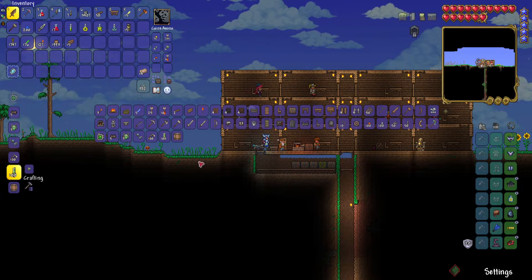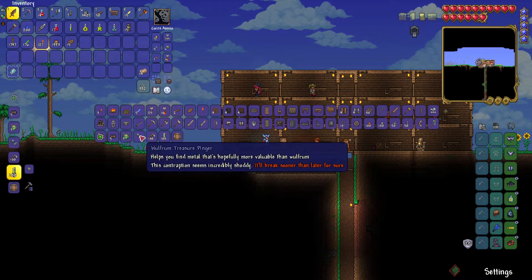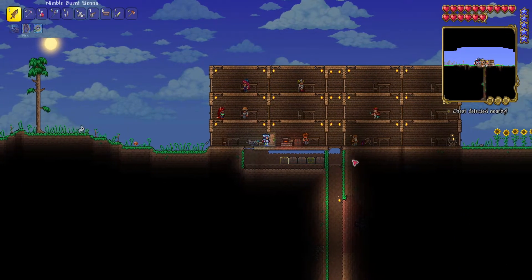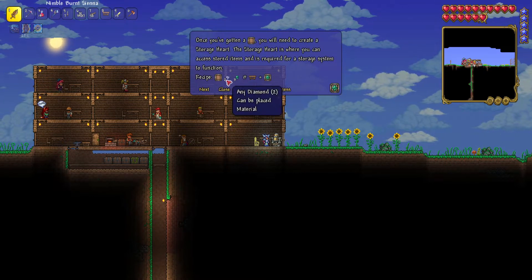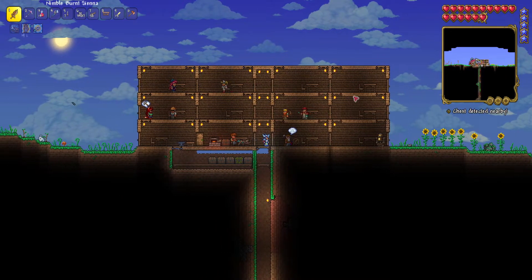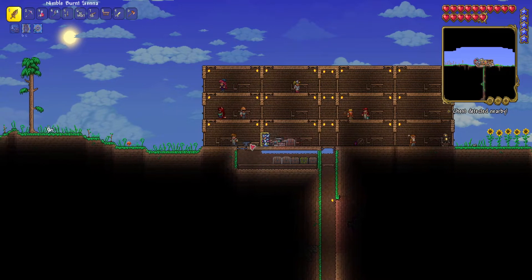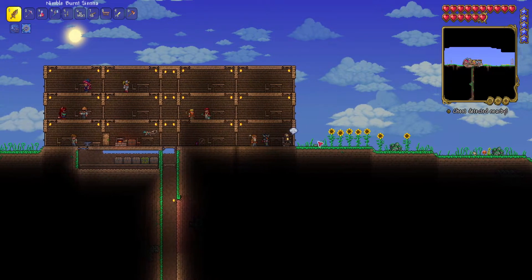At some point we do want to reroll for better modifiers, but that's just going to be something I'll acquire throughout time because it takes a while. Oh, two more diamonds — well how about that. So we actually can make the storage heart, so we can make the magic storage. Not sure where I want to place it though. I think this might be good right here. I'm going to be getting rid of these chests. Yeah, I'm going to work on getting the magic storage set up then.